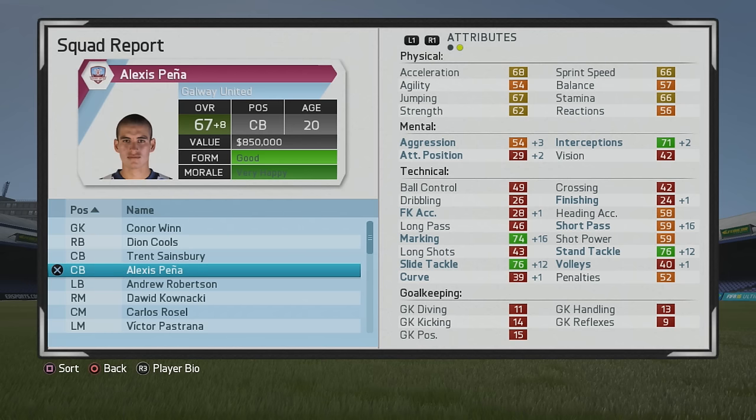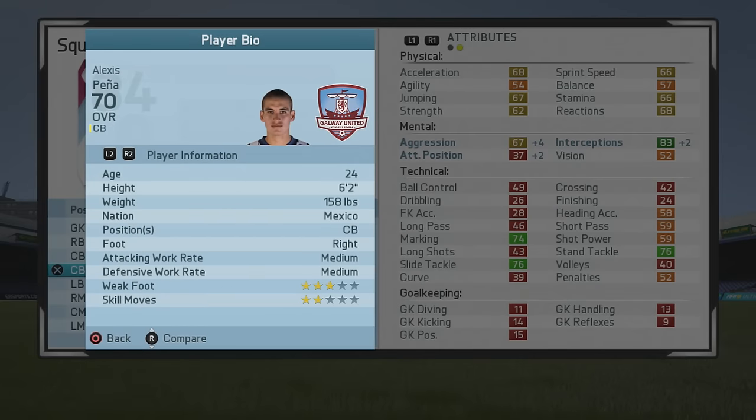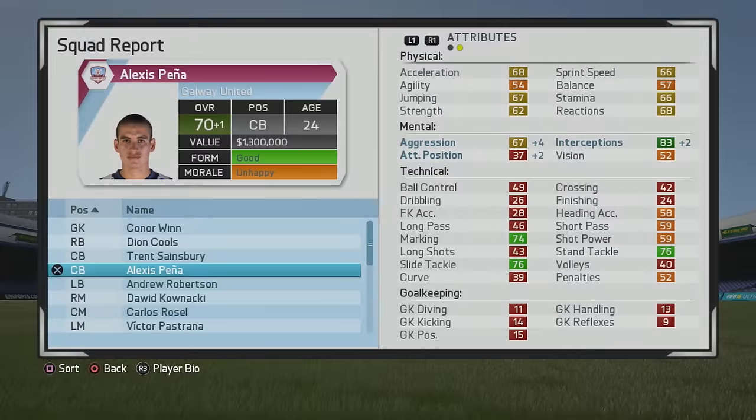I basically overrained him and you can get his overall up pretty quickly. Overall up to 67, marking up to 74, and tackling is very good as well. Interceptions aren't too bad either, but he does need some improvement in other areas. Pace didn't really go up at all by 2020, so I definitely over trained him. You may want to be more careful than I was — try to spread his growth across other areas of his game as well. Either way, another good solid player.